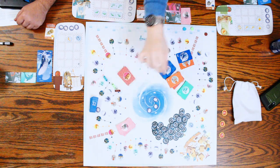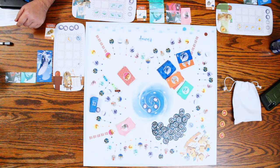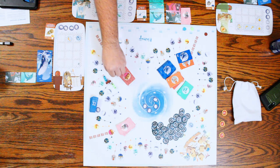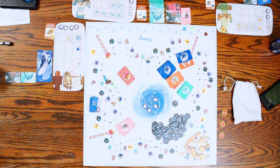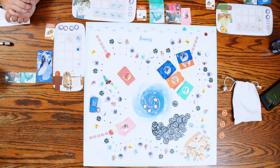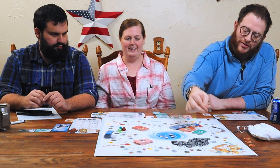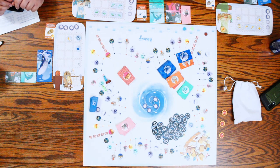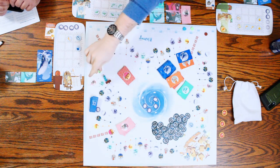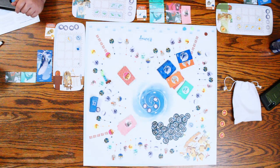I'll go sacrifice. I'm going to go fishing. I'll put him there and go fishing again. I'll go to the encounter space — you draw two of those. Those give you special ways of winning at the end of the game.